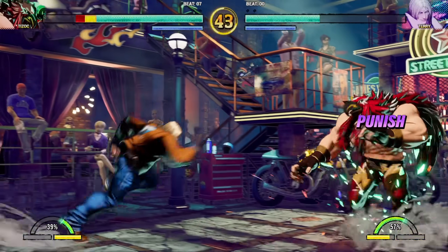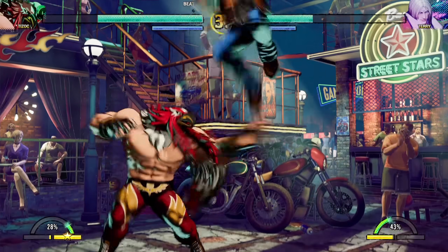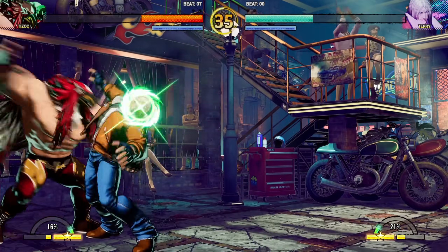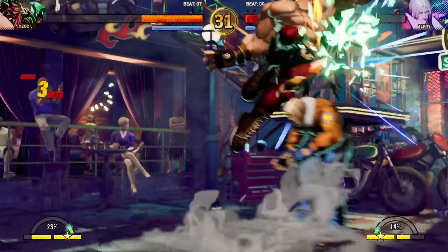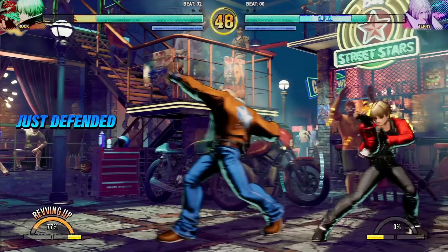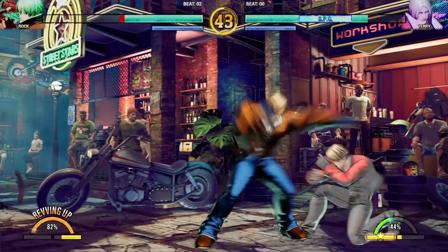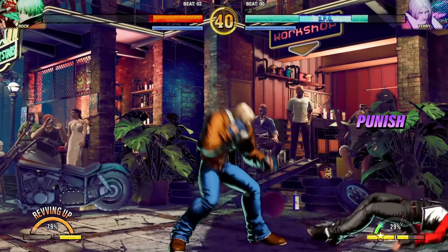A few other things to mention. SNK was the last holdout, but they've finally caved in — throws now work like Street Fighter. Light punch and light kick together, and it's exactly like Street Fighter: there's a throw animation, throw whiffs are a thing, and there are no more one-frame proximity throws. I think King of Fighters 15 will go down as the last game to do it that old way. I'm not against the change — it's just the end of an era, really. The old-school fighting game way of doing throws is now finally done.